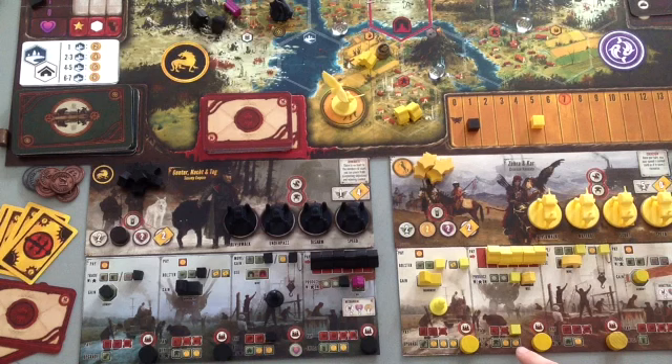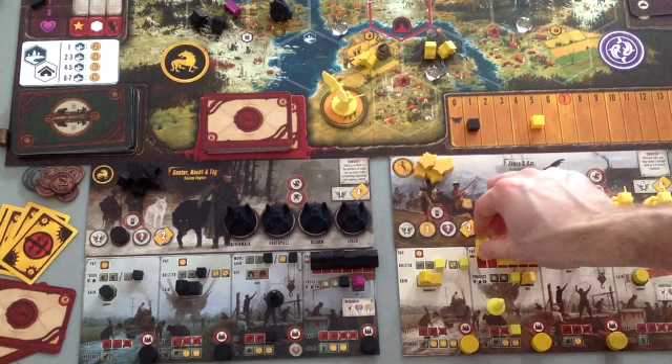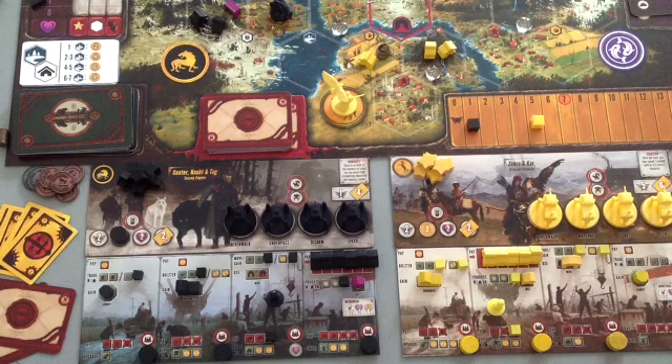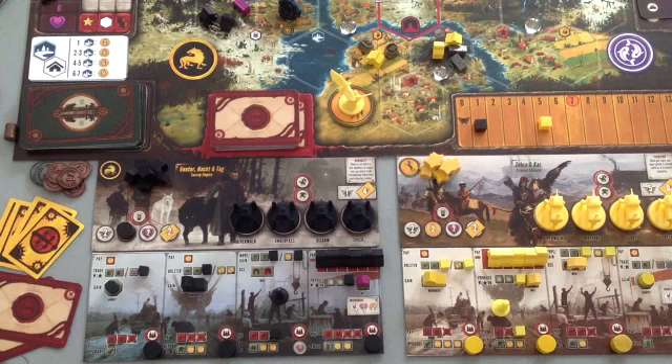Say we had two workers up on the map. I'll take another produce action — there's still no cost since workers are covering the boxes, but as you move workers off, there will be costs, and by end game you might pay power, popularity, and money just to produce. I get to choose two territories I control with workers. This guy produces food, and these guys each produce a metal. That works out well because earlier I upgraded this action so a mech only costs two metal to deploy.